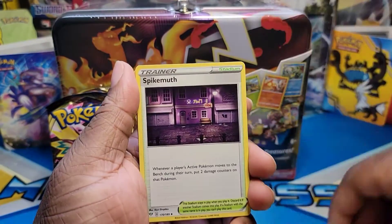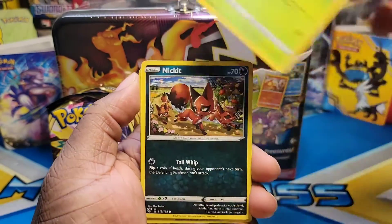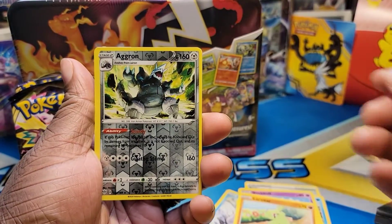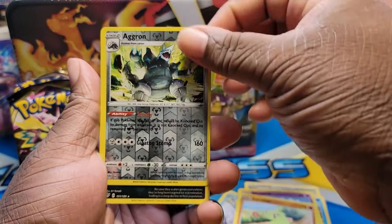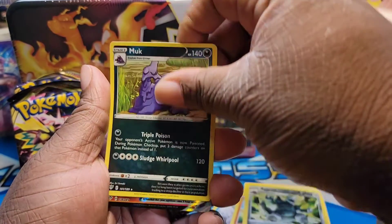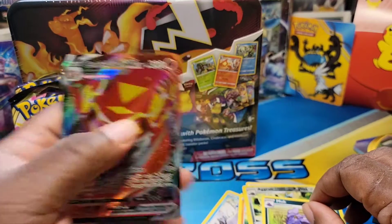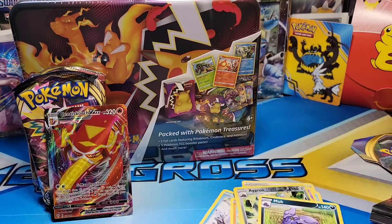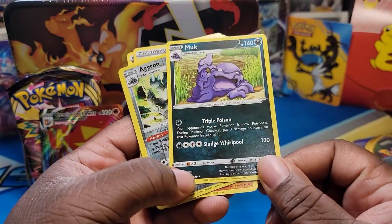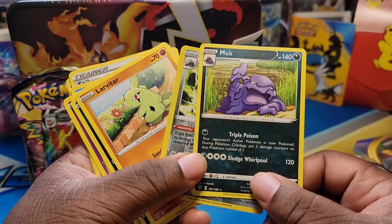All right, opening the first pack: Fighting, Bird Keeper, Snom, Bunnelby, Buneary, Snubbull, Lapras, Gloom, and Aaron. Our rare is Monk. Wait a second — was that just an aero pack? I'm not tripping — that IS our rare: a reverse rare Aaron and then a rare Monk!